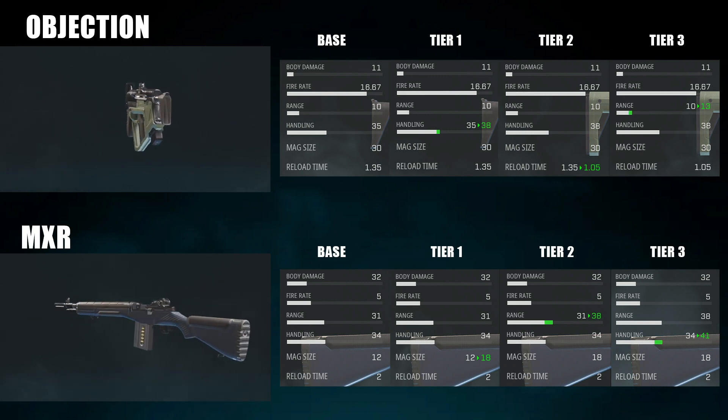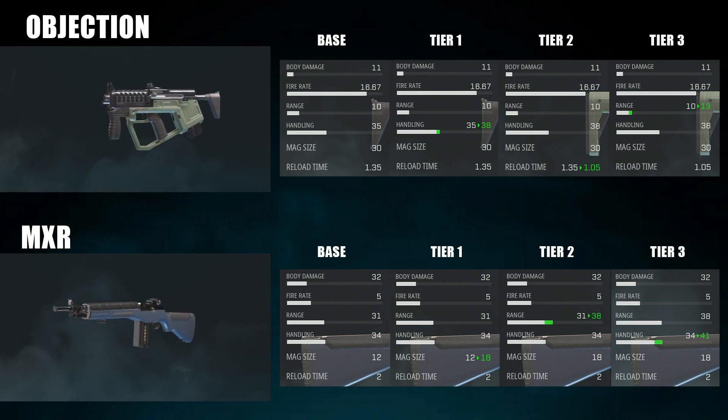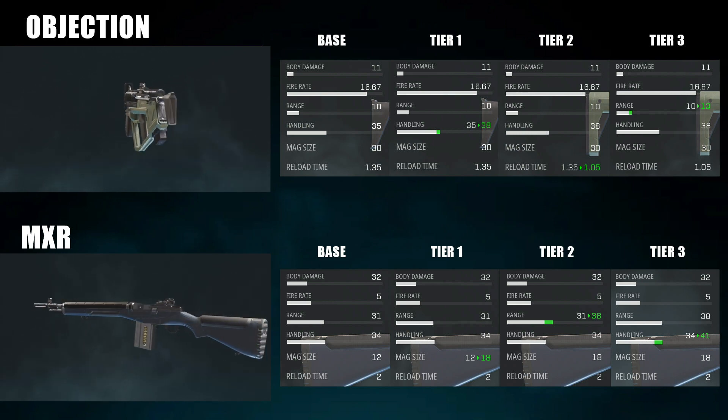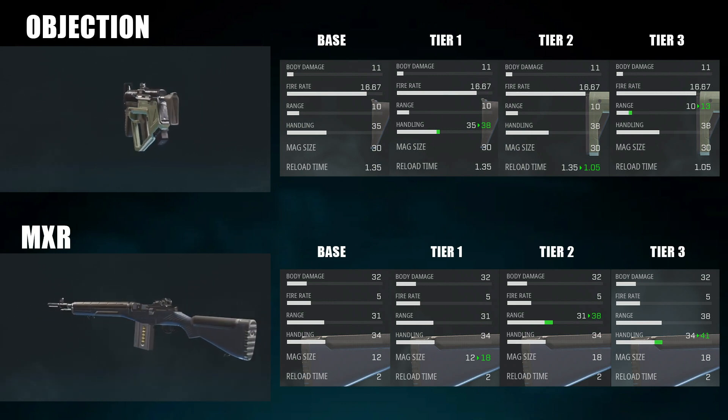Her other weapon is the MXR, which is a DMR. It's a very fast-firing DMR with very deadly damage and is one of the strongest guns in the game at the moment. At tier one you increase the magazine size from 12 to 18, tier two increases damage range, and at tier three you suppress its fire and reduce its recoil.